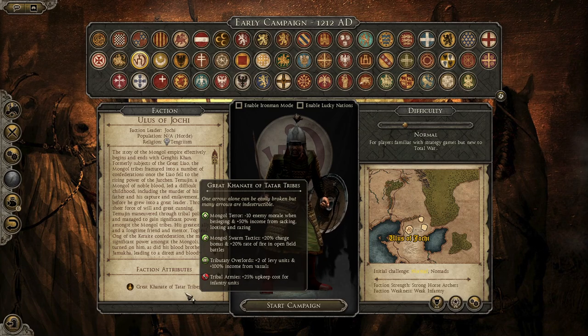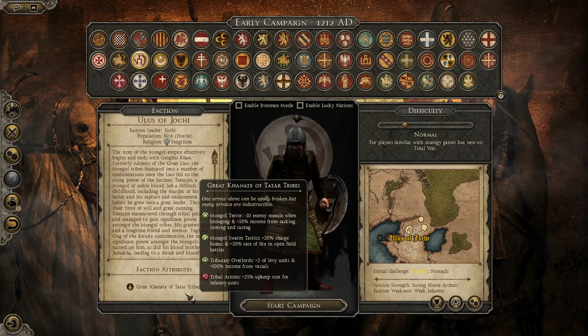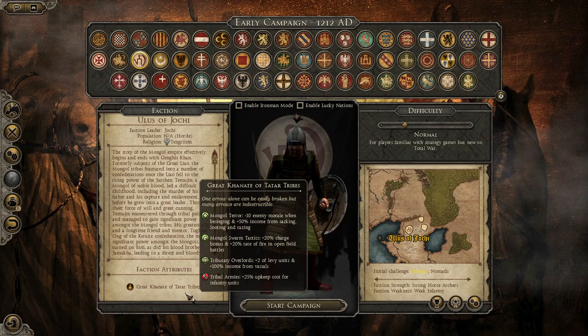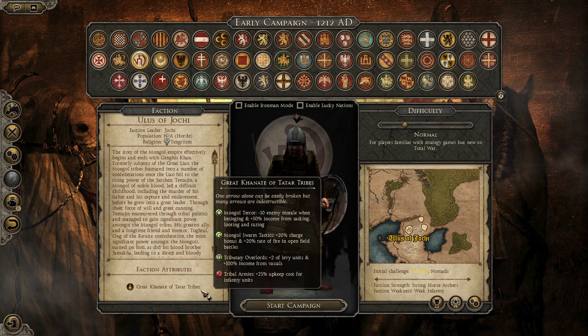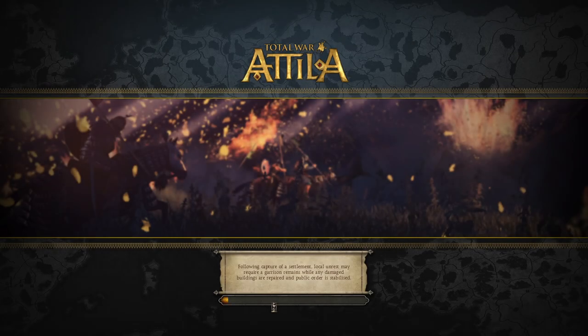We've got a modifier called Great Khanate of Tatar Tribes. 'One arrow alone can be easily broken, but many arrows are indestructible' - it's just like Planet of the Apes again. But yeah, it gives us some pretty nice modifiers. Also that 25% upkeep cost for infantry units will only be kinda broken for late game when we get to Europe, maybe. So I see only positives here, genuinely.